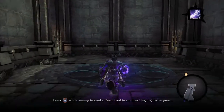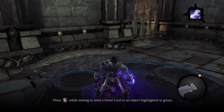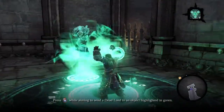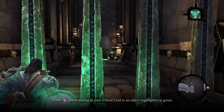Hello and welcome back. Press the mouse button while aiming to send a Deadlord to an object in green. Yeah, I mean Darksiders 2. I also still have that tutorial message — I think it's stuck there. It's never going away; it likes it there now.